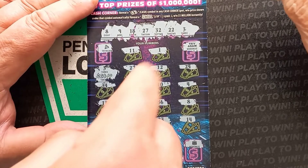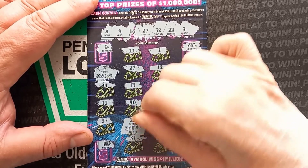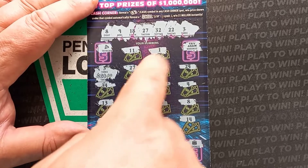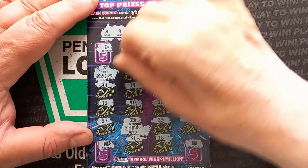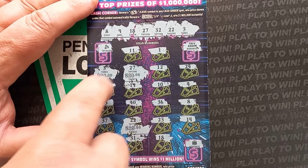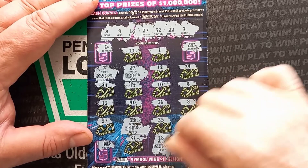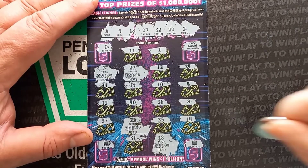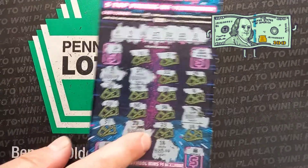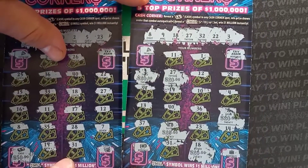Twenty bucks. And then we had 22 — so there's 40 bucks. And we had 27, we had an 18, and we had a number eight. It's looking like it's going to be a hundo. Sunoco with a back-to-back $150 out of ticket 21 and 22. Not bad.